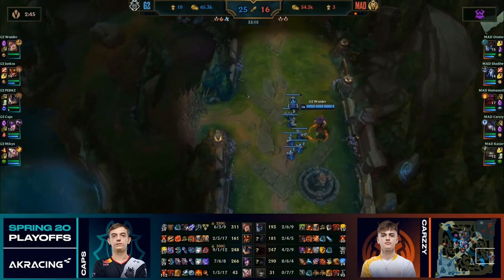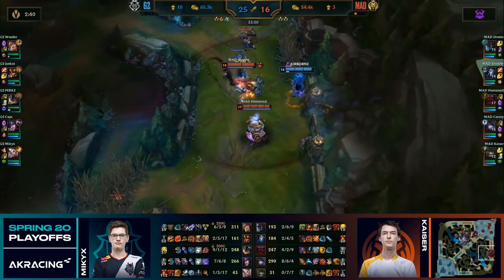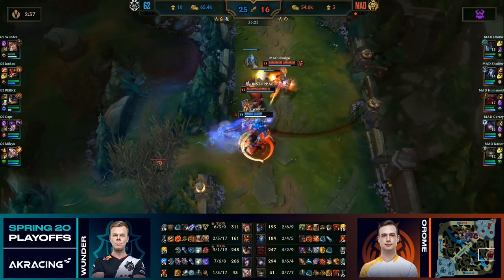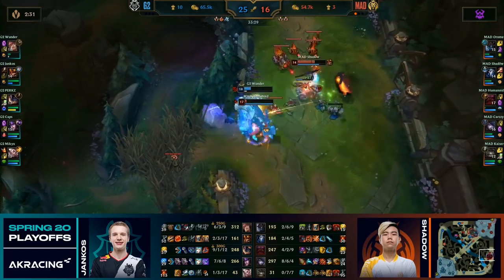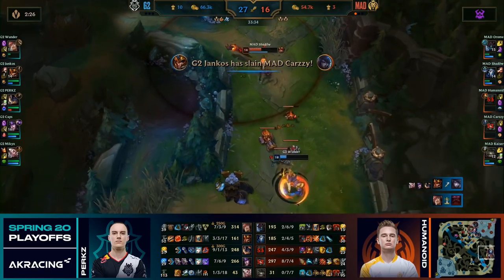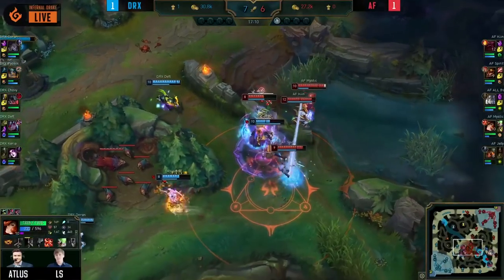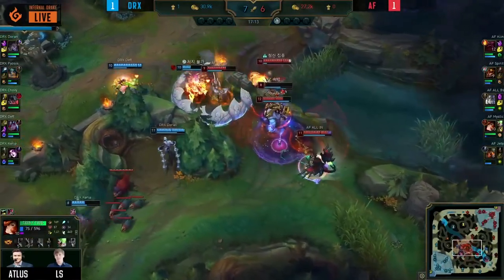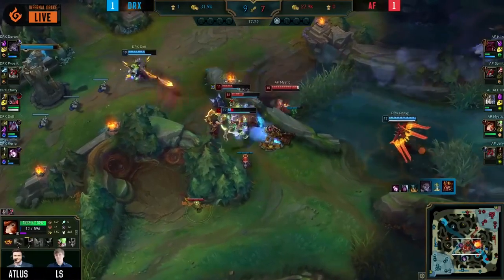There are several weaknesses to a charge comp. A charge comp must usually stick together to be effective at team fighting around objectives. If the enemy decides to not team fight, or split up the map to exert pressure elsewhere, charge comps can succumb to their own indecisiveness to answer the split. The solo laners of charge comps are usually not ideal in 1v1 situations, and a strong duelist would make this composition have a hard time. Charge comps are also not good in extended drawn-out team fights, since they are so reliant on their ultimates, which could be on cooldown if already used during the fight.